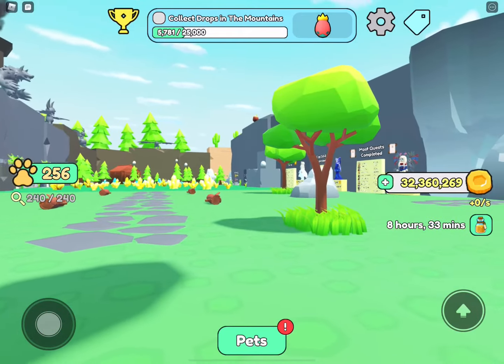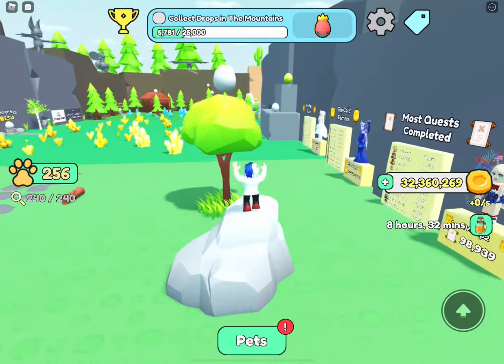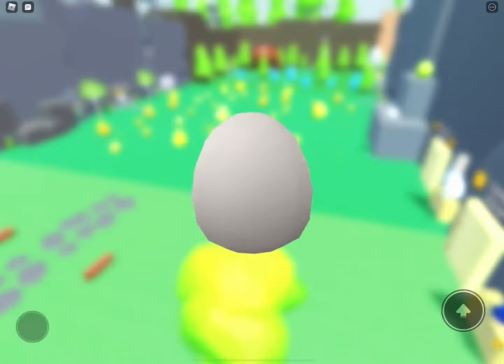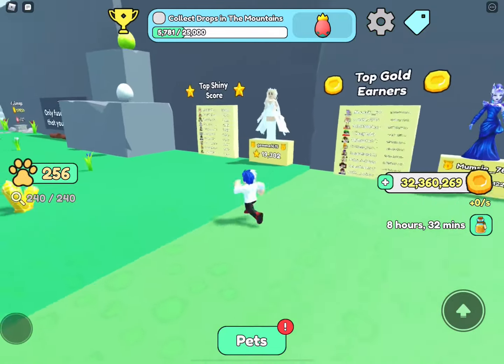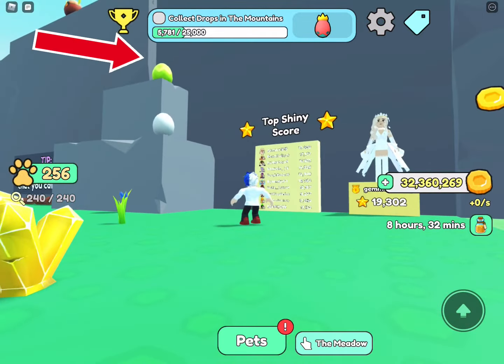For the first egg you just have to jump on the rock boulder then on the tree - that's it, as simple as that. Now for this next part there are going to be two eggs: the green egg is the uncommon egg and the white one is the common.